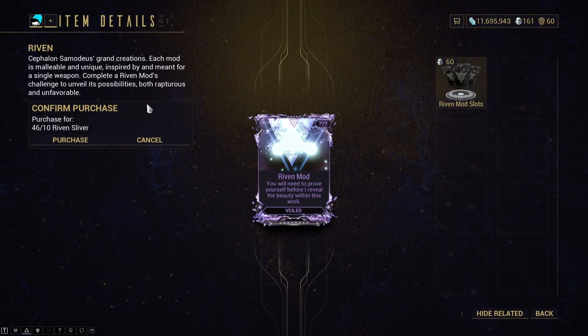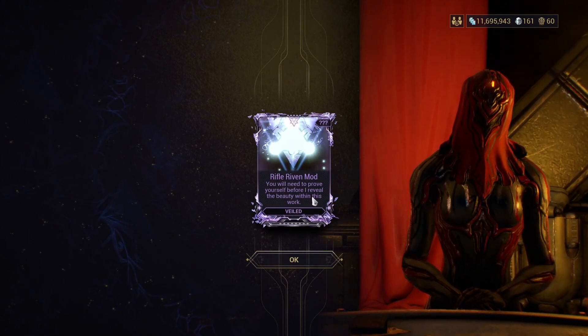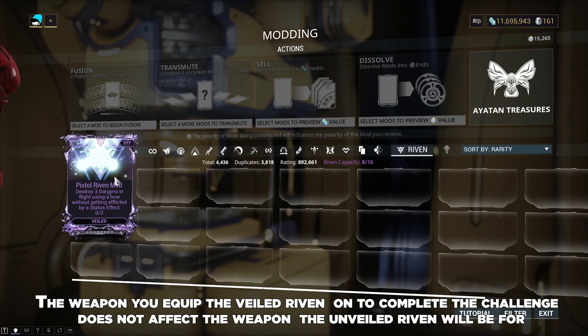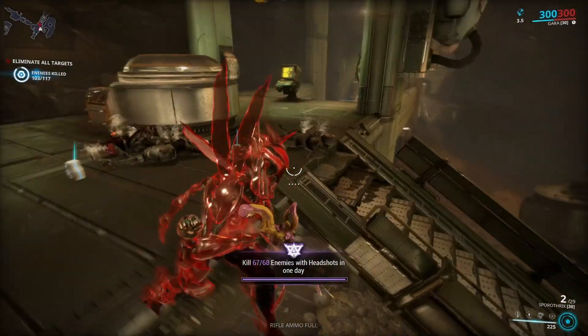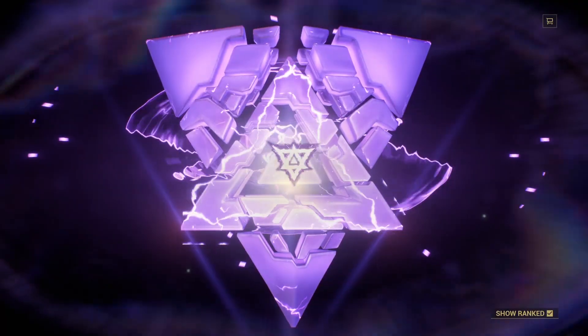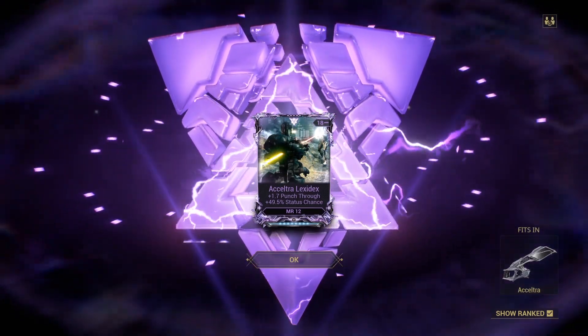You can only do this once a week. When you obtain a Riven it's Veiled — you'll need to complete the challenge stated on the Riven in order to unlock it. These challenges can range from trivial tasks like completing an Exterminate mission without getting detected, to slightly more mundane tasks like finding 24 Syndicate Medallions. There are 20 different challenges which can appear on a Riven. Completing the challenge unveils the Riven, so now you'll find out what weapon the Riven is for, what polarity it is, the Mastery rank requirement it has, and its stats.